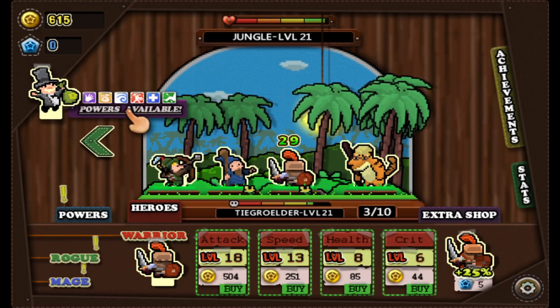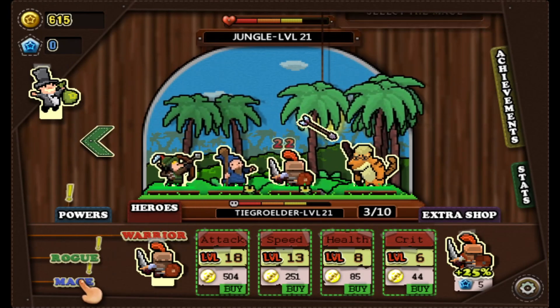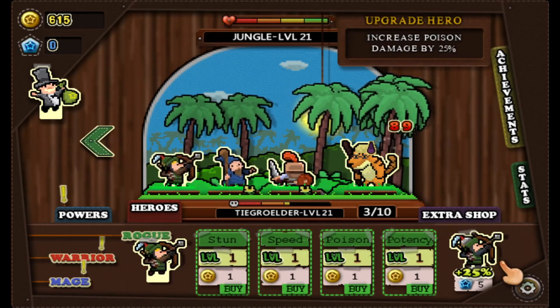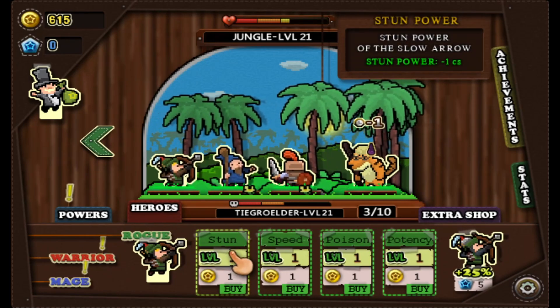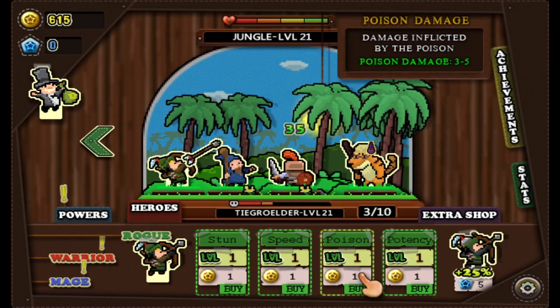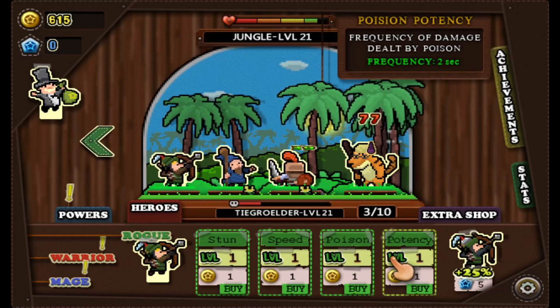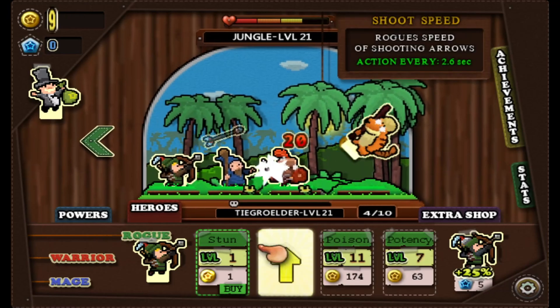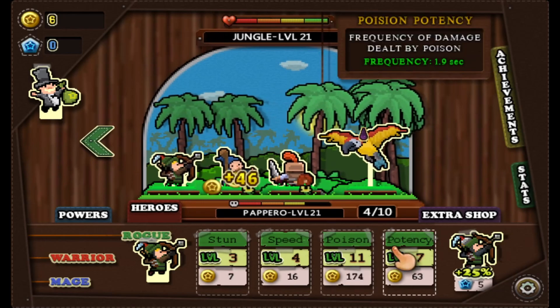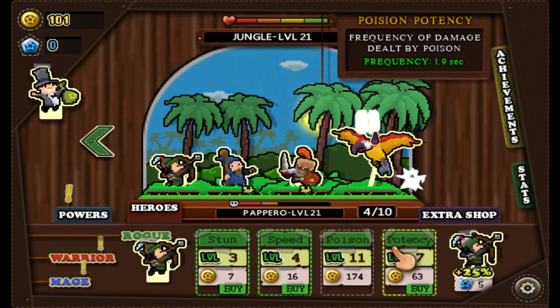Oh, I'm gonna get the rogue. So, this MF right here — stun power? I wanted him to do poison. Okay, good, he does do damage. A whole bunch of upgrades into everything — barely any damage. That actually is not bad. I'm gonna do damage all by poison.